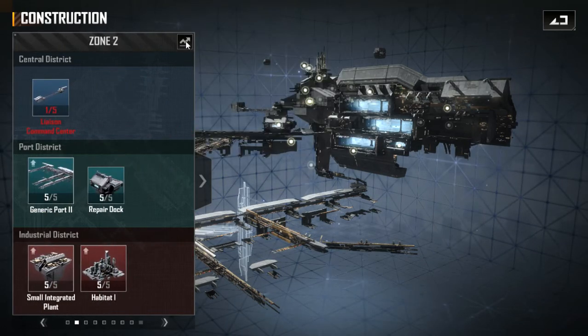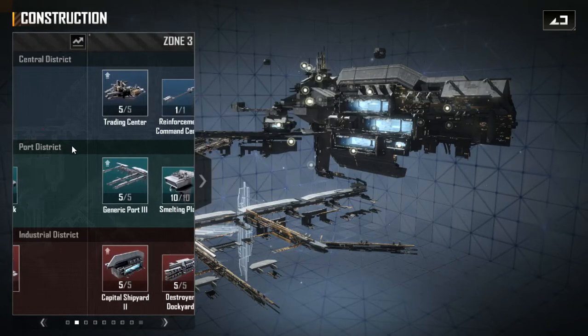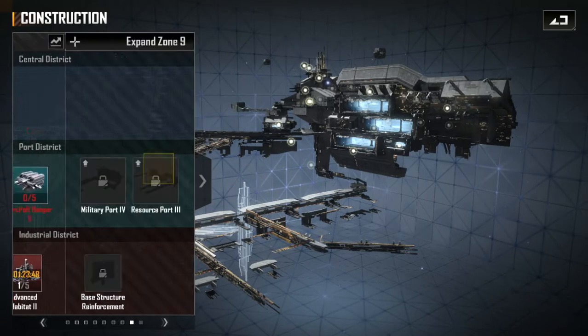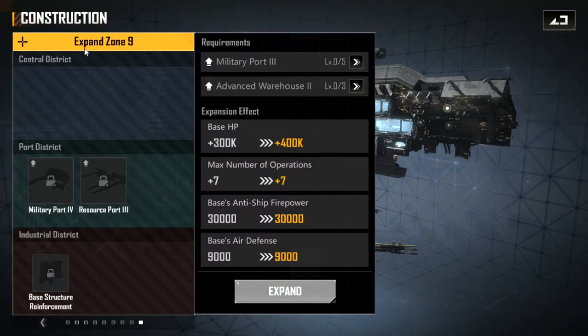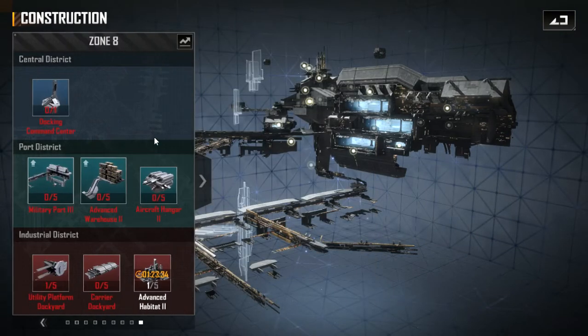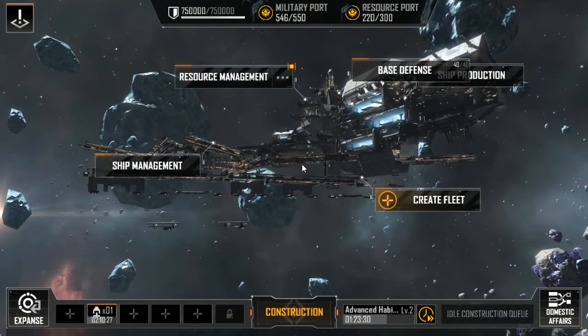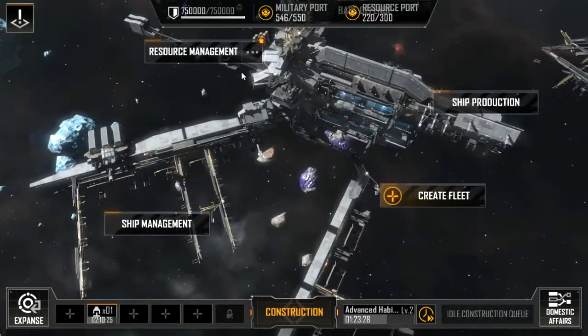You'll need to upgrade your districts — preferably the districts that allow you to upgrade to the next zone. I can't show you zone 1 here since I'm already at zone 8, but I can show you my next step. You click where it says 'expand' and you'll see what you need. For example, I need a Military Port 3 to level 5 and the Advanced Warehouse to level 3.